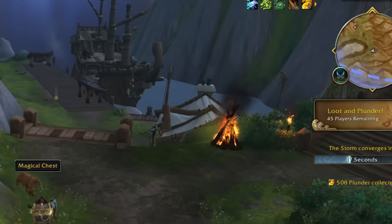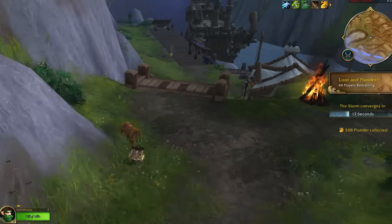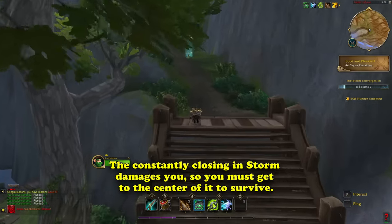All the while, a storm on the edge of the map is steadily closing in on the area, pushing people closer to the center. Standing in the storm will damage you and inevitably kill you if you stay in too long, so eventually you will run into other players because of the reducing space to avoid them.